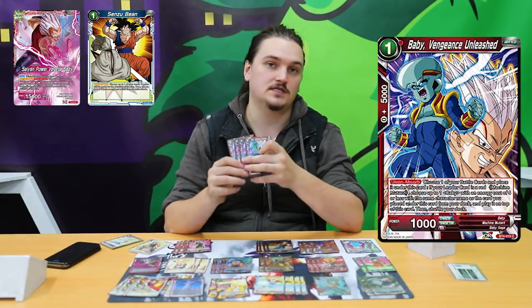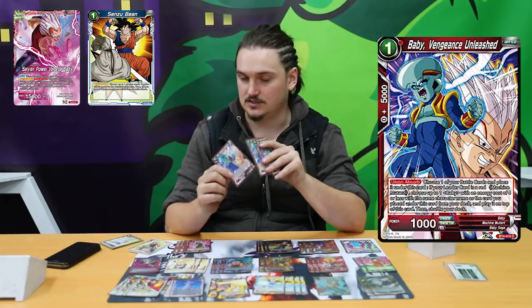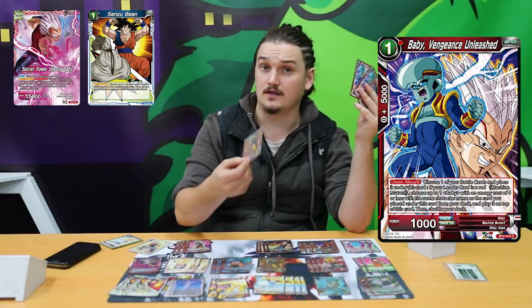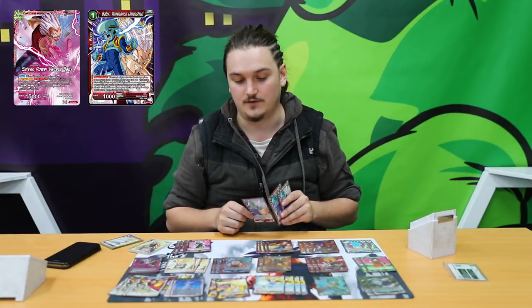Of course, 4 Baby Vengeance Unleashed. Baby Vengeance Unleashed is a strong card, especially since I am now just tutoring him with a 6-drop. You can just play this for 1 mana and then evolve it for 4 the next turn if you want to, but I usually am playing this turn 1.